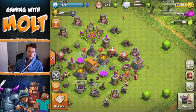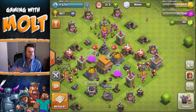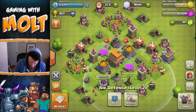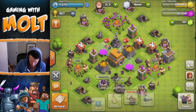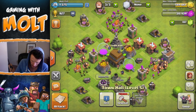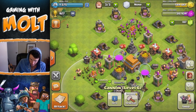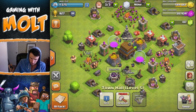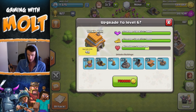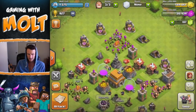Hey guys, it's Maul and we are back with some Clash Without Walls. In this episode we're going to upgrade my town hall because pretty much all of my defenses are maxed out. I'm not going to upgrade my air defense yet since I'm not getting attacked by air much. When we upgrade to town hall 6, we're going to get another mortar, another wizard tower, 25 more walls, two more bombs, some spring traps, and more gold mines and pumps.